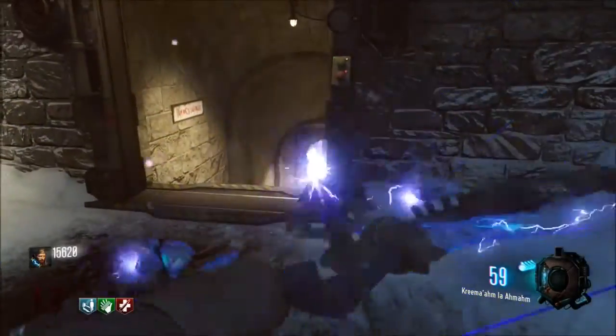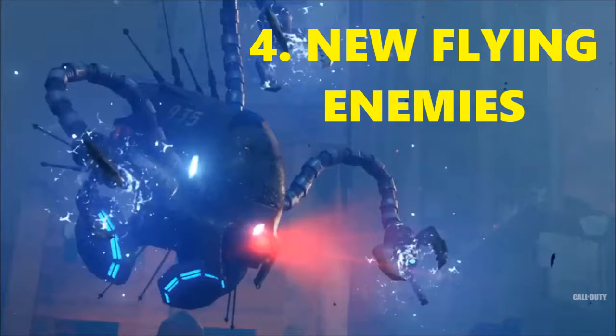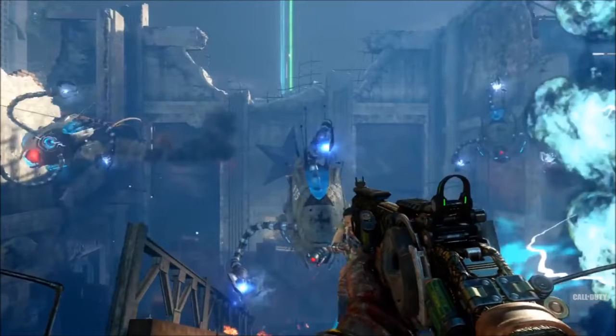Coming in at number four are the new flying enemies. In the trailer there were flying alien-like creatures with lasers, and I am so hyped for that. It's probably going to be something like the spider round in Zetsubou No Shima, or the hellhound round in Der Eisendrache and The Giant. It also reminds me of the flying creatures from Shadows of Evil that appear when you shoot the Margwa.